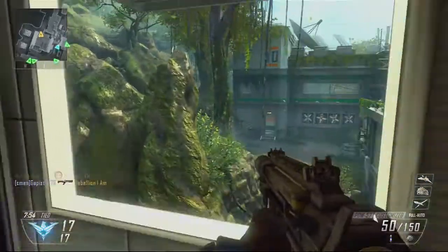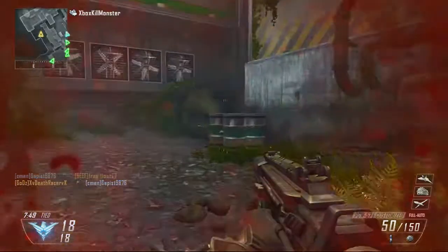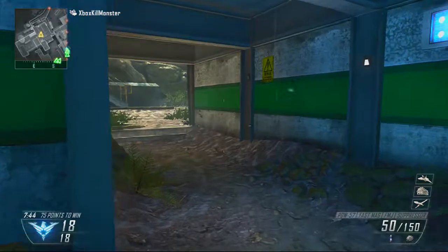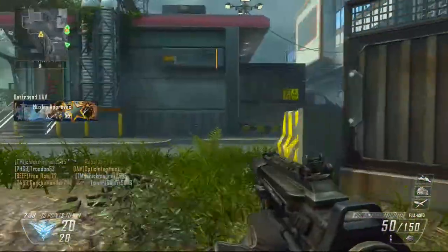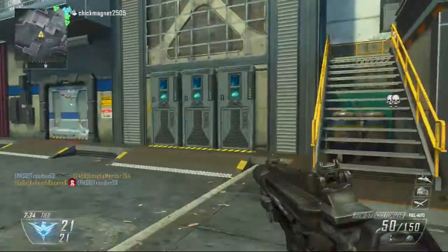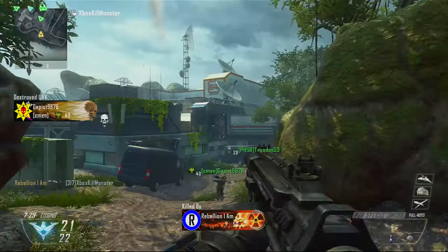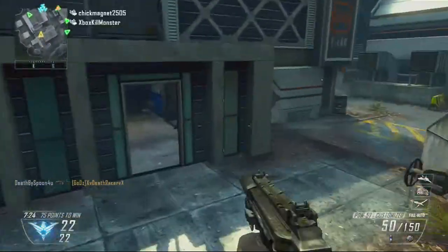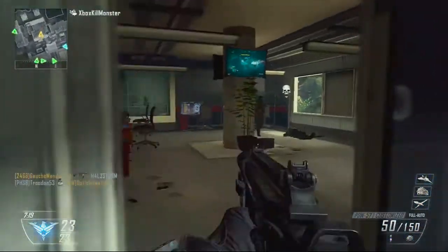Coming out the side again — this is another flank route because not many people come to this side. It's a good spot to flank people. There's one guy I'm following up those stairs — I throw my Bouncing Betty down just in case, and with my luck he turns around and gets me. I think he had EMP or something but that side route is pretty good.